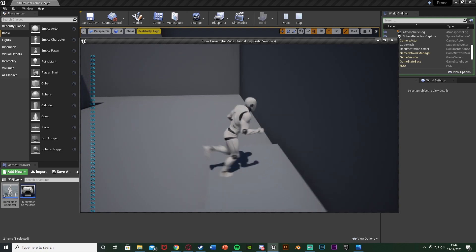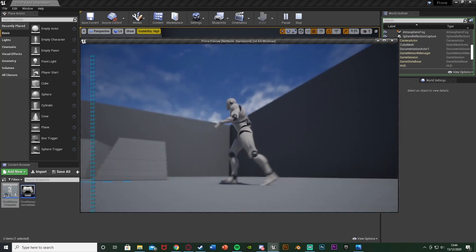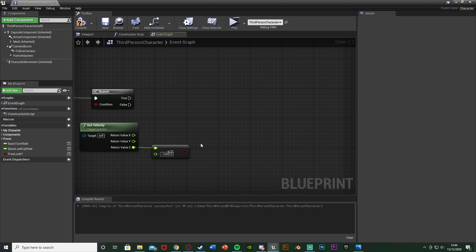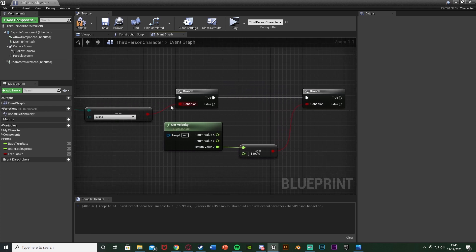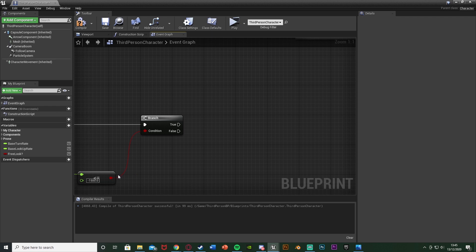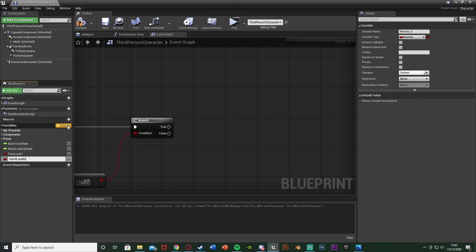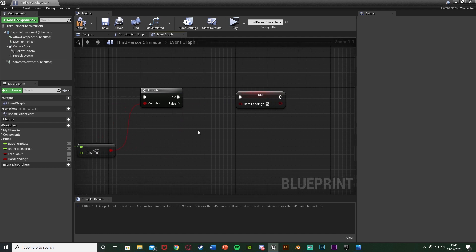From a greater height it reached minus 2200, so minus 1500 seems good, but you can change it to whatever you like. I'm going to delete that test print string. Out of this, hold down B and left-click to get a Branch, plugging that into the true of the first condition — so if our new movement mode is Falling and the player's speed on the Z is less than or equal to that number, we want to make sure we're going to have a hard fall. So hit the plus variable and call this Hard Landing — or Hard Fall — and plug that into the true and set it to true.